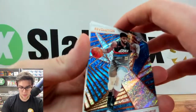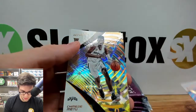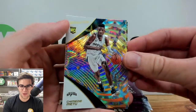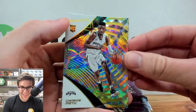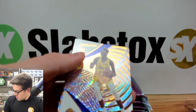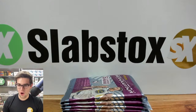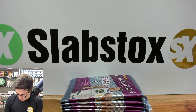First card: Paul George. Then we have a Chimezi Metu — wait, I just realized that's a Galactic rookie! The very first pack for the Spurs — a Galactic rookie of Chimezi Metu! Holy cow. The super short print Galactic case hit rookie in the very first pack. Isaac Bonga and Jacob Evans III round out the pack, plus a Nikola Jokic. That's the classic case of the right card but the wrong rookie — but still, we hit a Galactic out of one box!